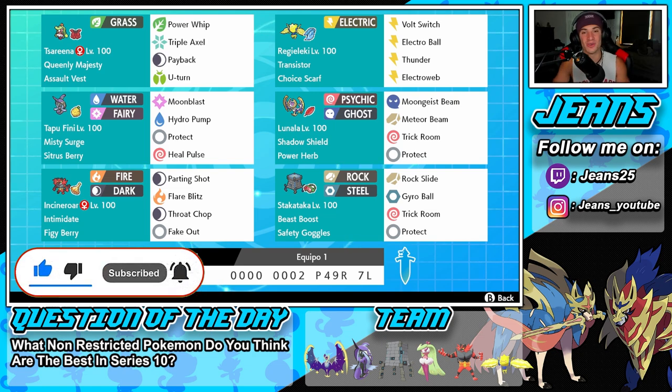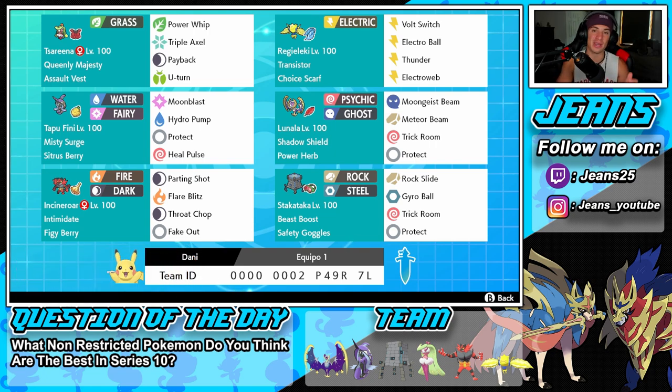Getting started with this team — in the top left corner we have Serperior with the moveset of Power Whip, Triple Axel, Payback, and U-Turn. Item is a Soul Vest, but what we mainly have this Pokemon here for is its ability: Queenly Majesty. It basically blocks every single first-turn priority move. It is amazing — every time she's out on the field, nobody can get hit by first-turn priority.